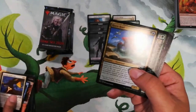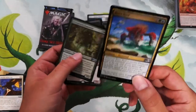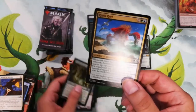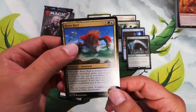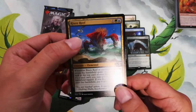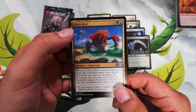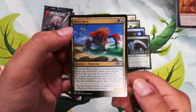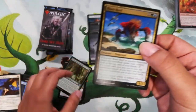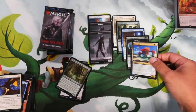Next pack — this card here is good in elemental decks and being played a lot right now. This is Risen Reef: whenever Risen Reef or another elemental enters the battlefield under your control, look at the top card of your library. If it's a land, you may put it into the battlefield tapped. Otherwise, put it into your hand. This thing can get nasty if you don't stop this little 1/1 elemental.